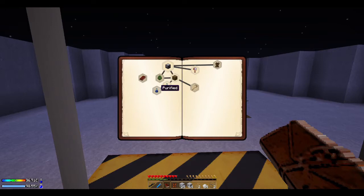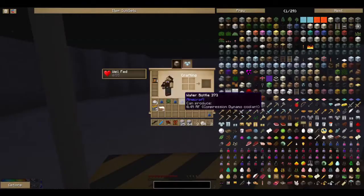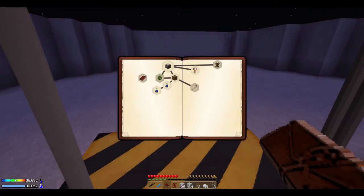Let's keep completing quests. There is the purified quest, which we need one water bottle for. Claim reward. There we go. This is what we have right now. What we need to do now is tools of the trade — we can't do this yet.